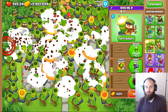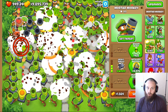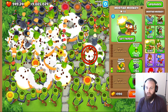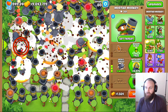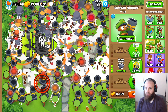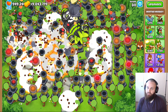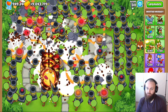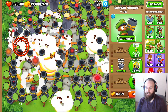Now we'll upgrade every single mortar monkey to 0-3-0 and send out the ZOMG for round four. I had someone ask me why I don't go a different path for upgrading — the concept of the experiment is we just go one path before upgrading to other paths. Maybe down the road I'll do a different experiment style. Now that every single mortar monkey is 0-3-0, heavy shells is definitely a big impact. They may pop it pretty early, looking at the pace. This is way faster than the previous rounds. Still have a little bit of a leak though, so we'll have to upgrade every single mortar monkey to 0-4-0 and send out the ZOMG for round five.